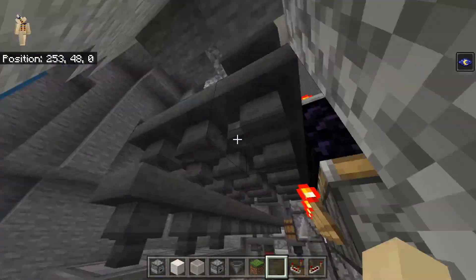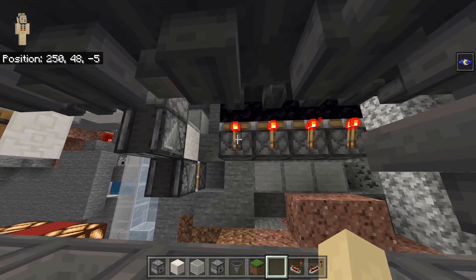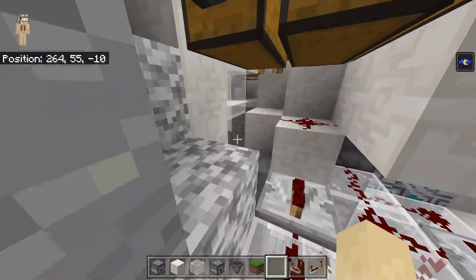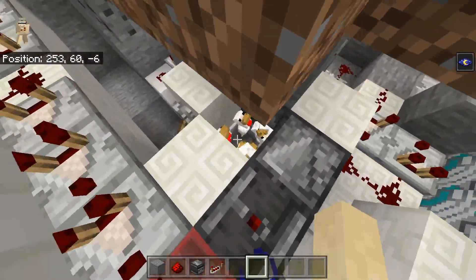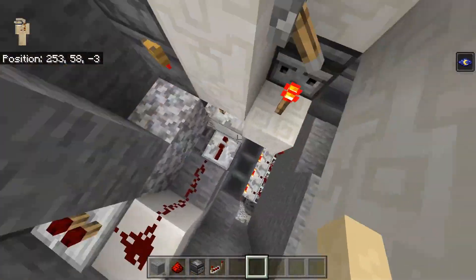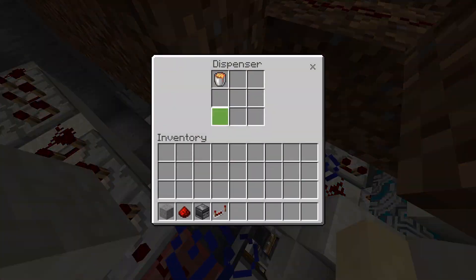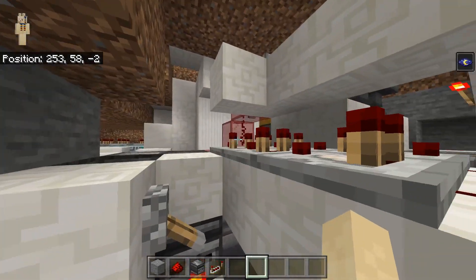If you're wondering why we needed this many hoppers, it's so that we could fit the storage system and link it up to everything. We also have a sorting system — we have one on the other side as well. We also have a chicken cooker, which I have right here. This is OMG Chad's design, but I did slightly modify it just so it dispenses quite a few eggs at once, because his design only dispensed one egg at a time. I think it actually dispensed all 16, which is really good.